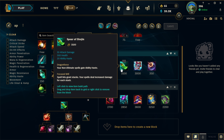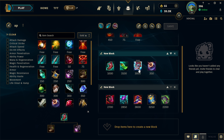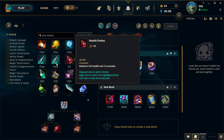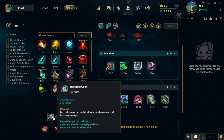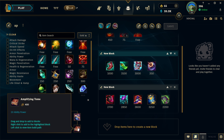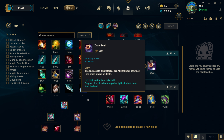Once Spear of Shojin is completed, complete your boots into CDR Boots. Then every game as a second item, you want to go for Lich Bane. If you have enough gold for it, grab Haunting Guise. If not, you can go for Fated Ashes, or an Amplifying Tome, or two Amplifying Tomes, or one Amplifying Tome and Dark Seal — depending on how much gold you have.